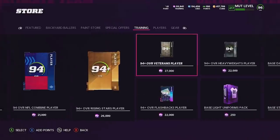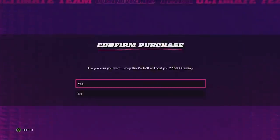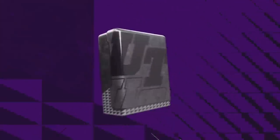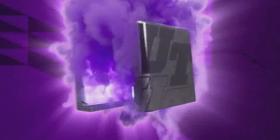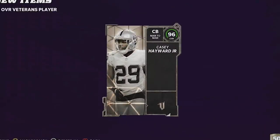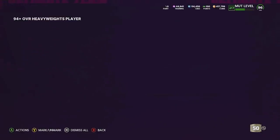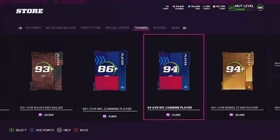Now we have Veterans player, Heavyweight player, and Rising Star player. Opening the Veteran player first even though it's the most expensive in training — we get a 96 overall Casey Hayward, which is pretty solid. For the Heavyweight, please give me a right tackle — and we get a 95 Dexter Lawrence. Definitely an interesting card but I can't complain.